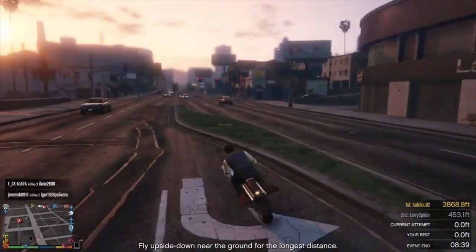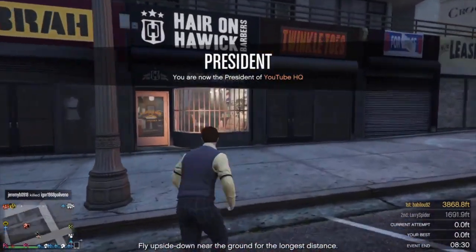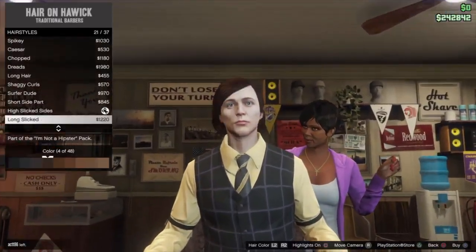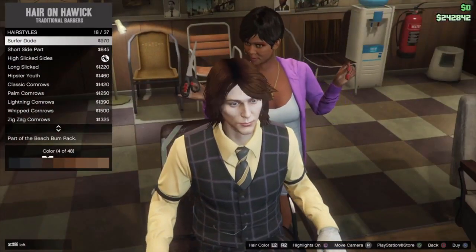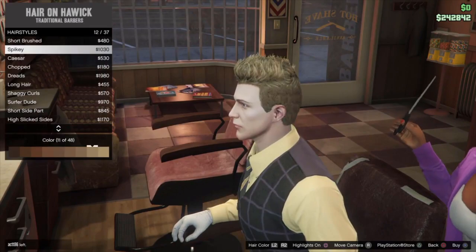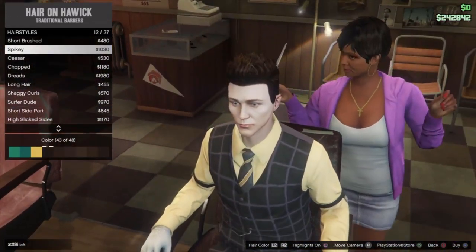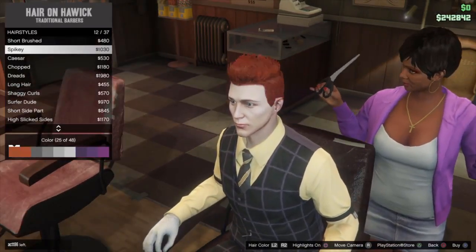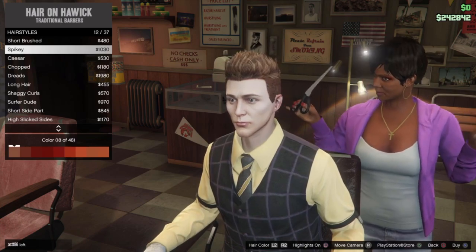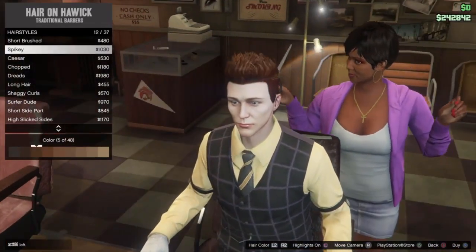So first we're going to go for the hair. What you want to do is get the spiky hair and you want to make it about — you don't want it totally ginger. Because his ginger dumps down a lot in the upper seasons. I'd go for that one. I'm just going to stick with the one that I had. And that is that one. So that cost you a thousand bucks — not too much.